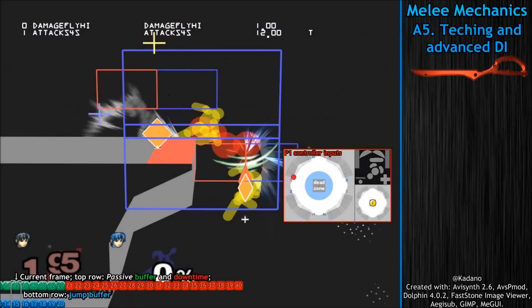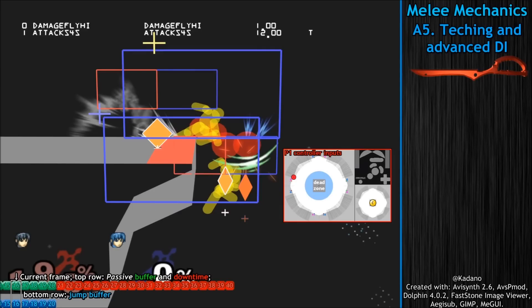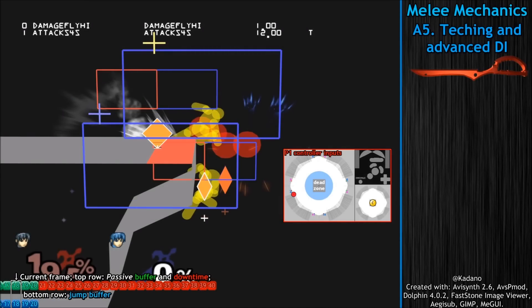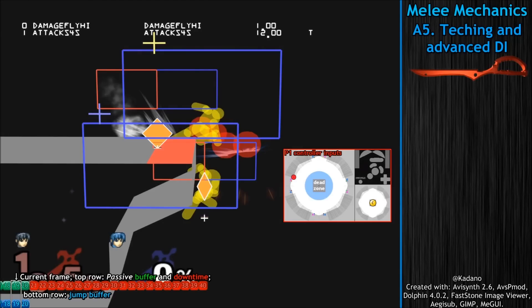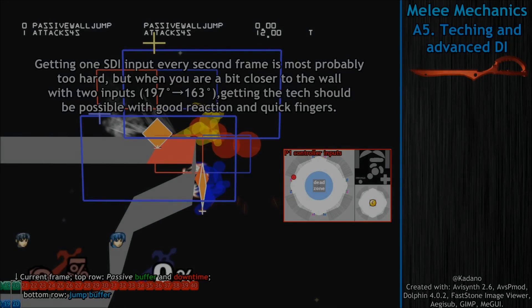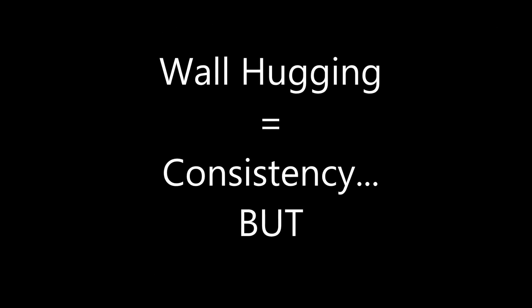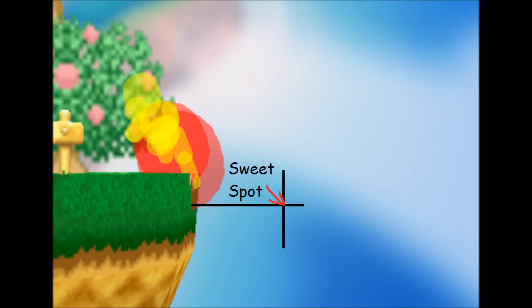However, if you're farther away — such as if you get down tilted by Marth — timing a double STI input may allow you to tech even if you're farther away, but probably not at the full reach of Marth's down tilt or forward smash. While staying close to the wall makes teching less difficult, if you sweet spot horizontally, there's a good chance their attack will miss if it's spaced to hit you while you are wall hugging.